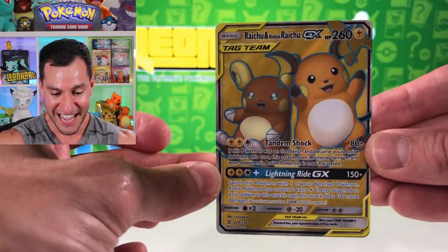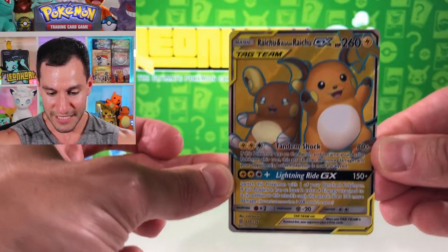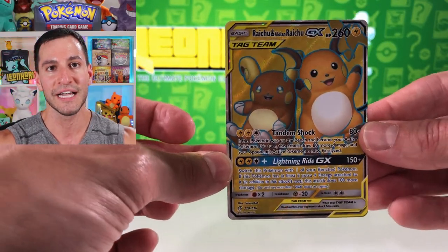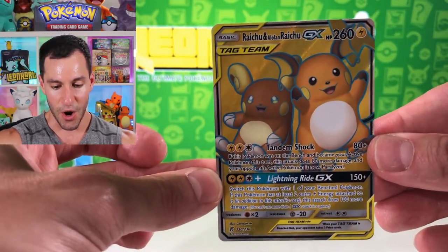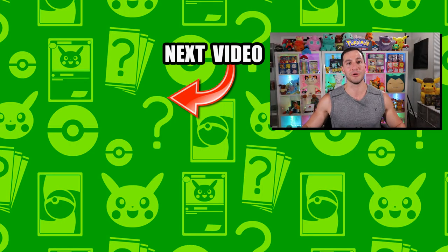What an amazing way to end this opening! That is a beautiful looking tag team card. Wow, Heart Squad, hope you enjoyed this opening — I sure did! Lots of Unified Minds coming at you. My name is Lean Heart, stay awesome, stay positive, and as always I'll see y'all in the next video!